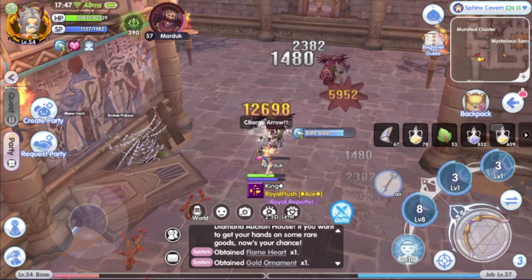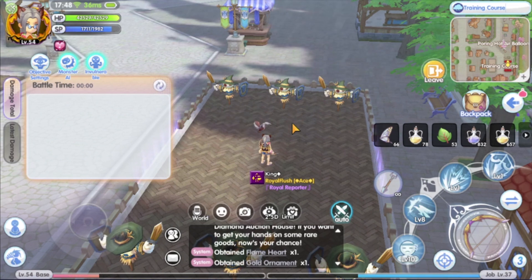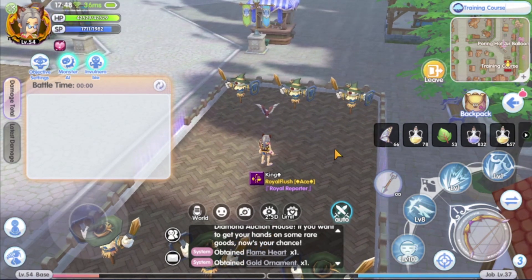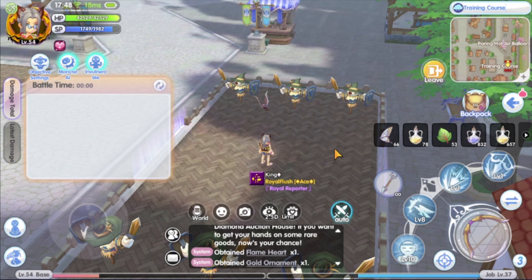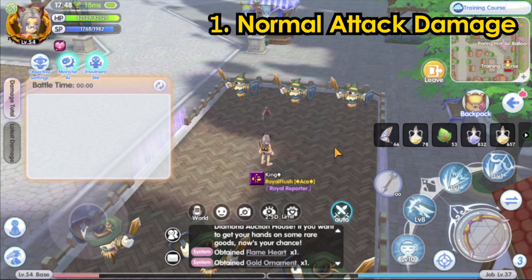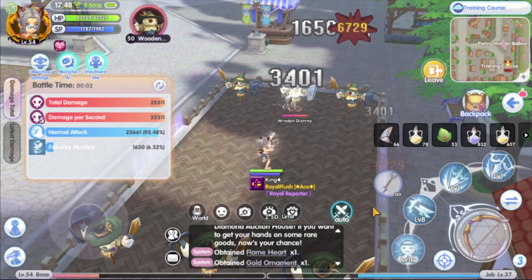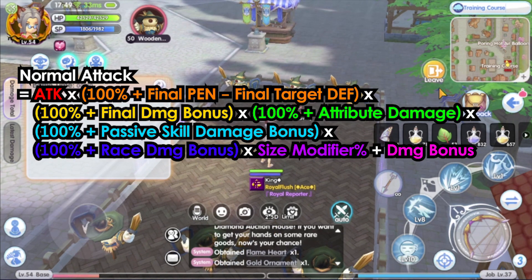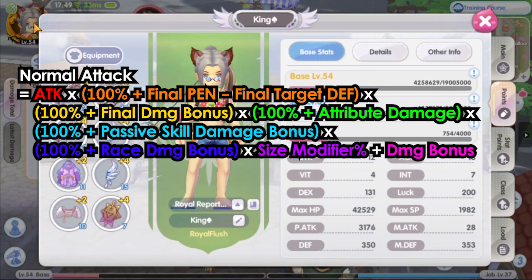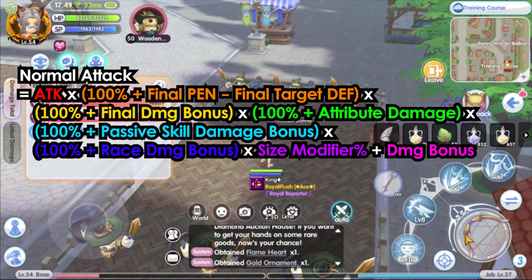Let's go test the damage. I will be using the wooden dummy as the target. The wooden dummy has zero defense, so it is a good target to test the damage. We are going to test three types of damage: the normal attack damage, the skill damage, and the critical damage. The factors that contribute to the damage are: attack times final penetration minus final target defense, times final damage bonus, times attribute damage, times passive skill damage bonus, times race damage bonus, times size modifier, and lastly plus the damage bonus.